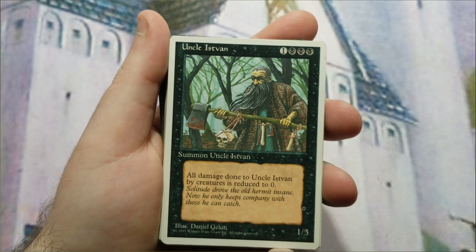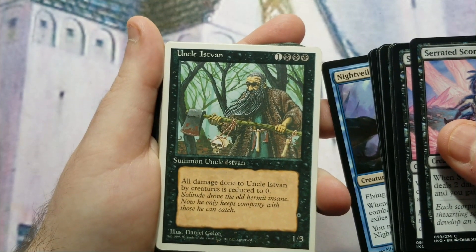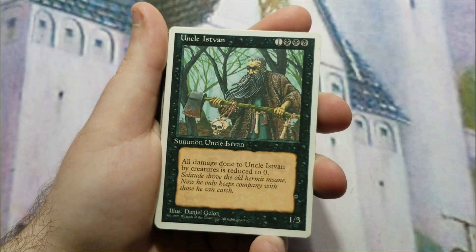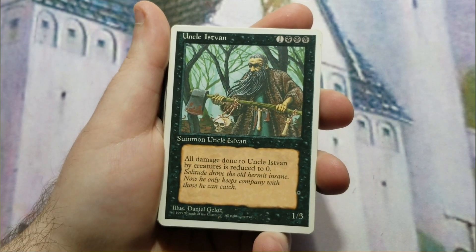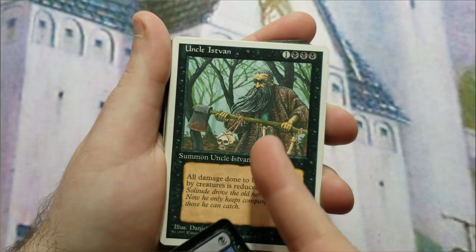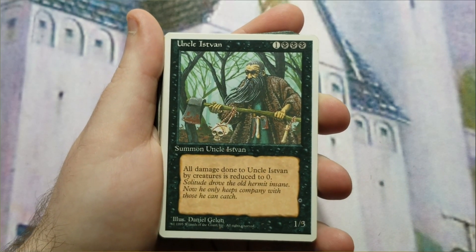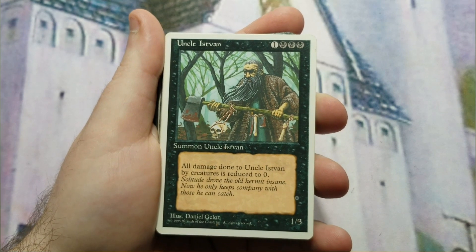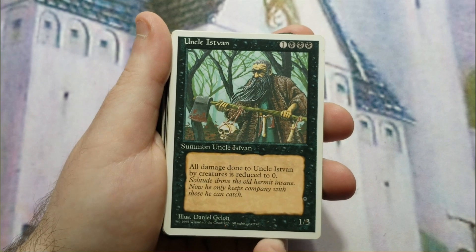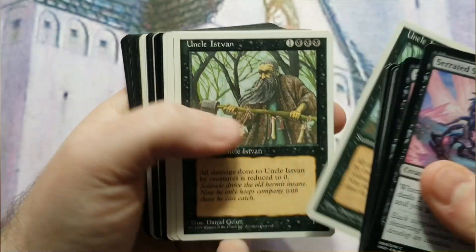Uncle Istvan costs four mana with three black pips, which helps devotion significantly. He's a 1/3 where all damage dealt to him by creatures is reduced to zero, making him an excellent blocker to keep your life points up while your devotion creature deals damage. He's here for two reasons: the three black mana symbols and his ability to stalemate aggressive decks like red deck wins or goblins. Keep in mind he still deals his one damage — he just takes none.